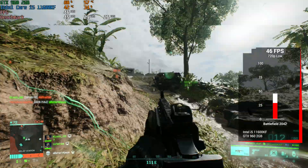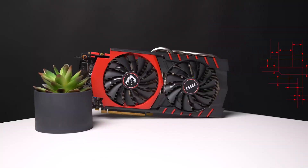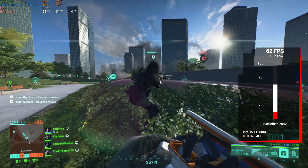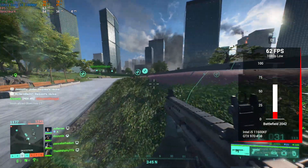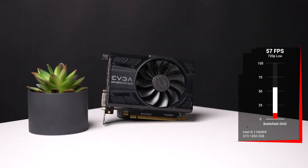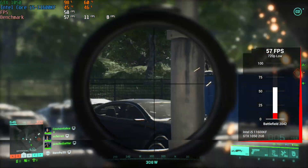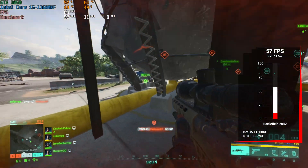Next up was one of my personal favorite used GPUs right now, the GTX 970, and here we could get the settings up to 1080p and low, and we achieved a pretty solid 62 average FPS. The GTX 1050 2GB card followed up after that, and we had to get back down to 720p and low, just like the GTX 960, and here we almost got up to that 60 FPS mark with 57.